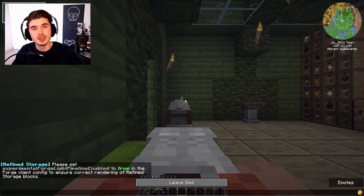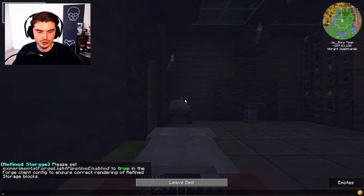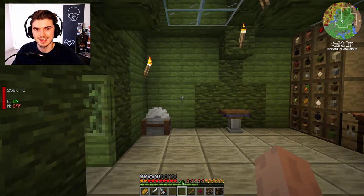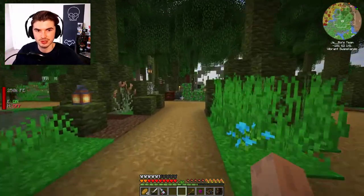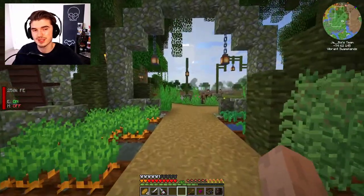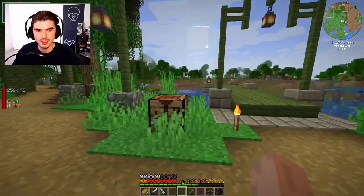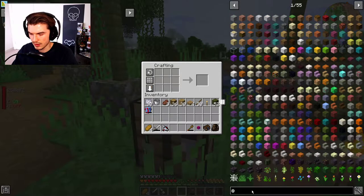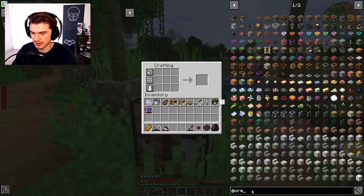I did add in another diamond barrel here to help us with our storage problem. I think what we'll end up doing with our storage is in the next episode — as long as things go well in this one — we're going to get into an actual storage solution because I am starting to get very, very sick and tired of it. So we're going to come over to our crafting table and go into the Create mod.